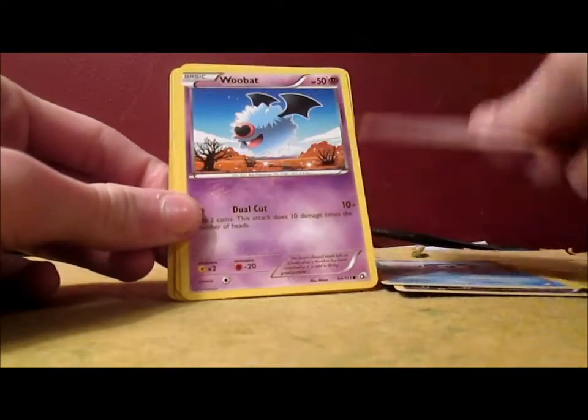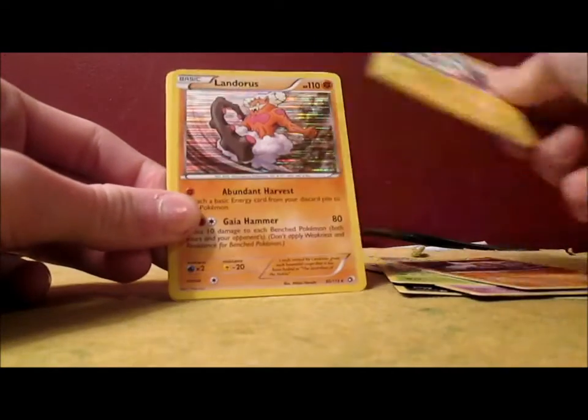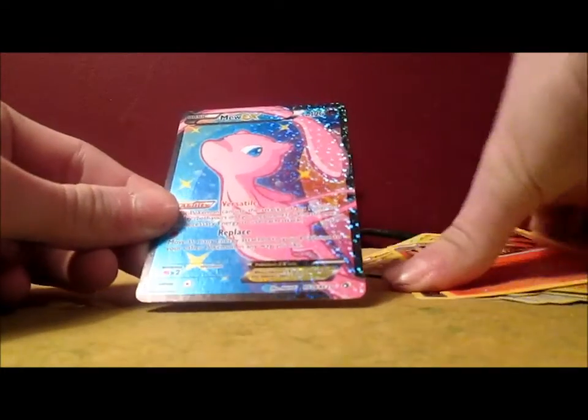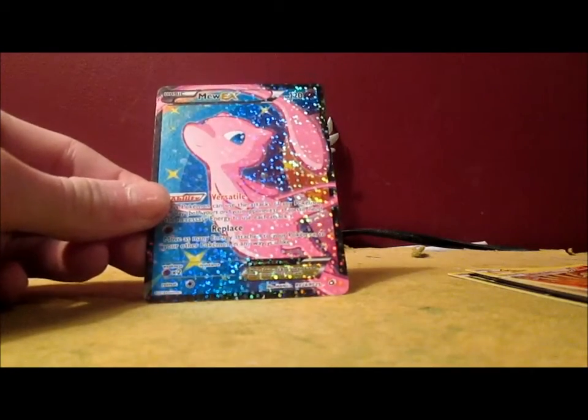Zora, Piplup, Swablu, Woobat, Servine, Stunfisk, Minun, Landorus Holo — that's awesome — Ninetails rare, cool, and Mew EX Full Art — oh my gosh, that's great, not bad!